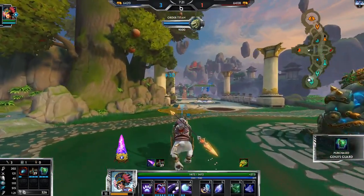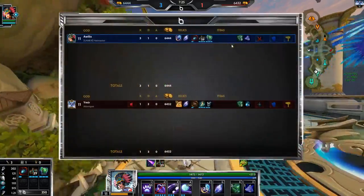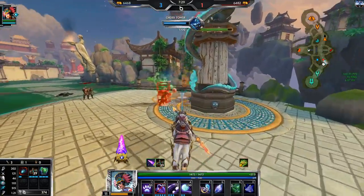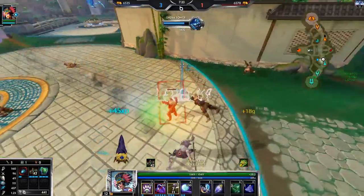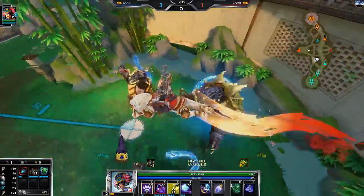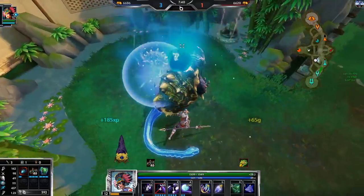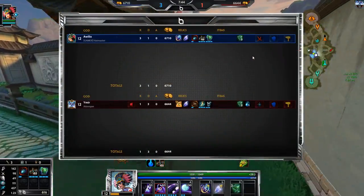Let's finish Genji's. Shogun's could also be good in this matchup — just going a little bit of auto-attack. We'll probably transition more into auto-attack later in the game. Another thing is we might want an Odysseus' Bow, something to keep us healthy. Because if we're low health, it doesn't matter how many times we can use the freeze — he can just kill us with his other stuff. He is kind of out-sustaining us with his Bancroft's.